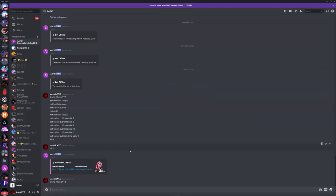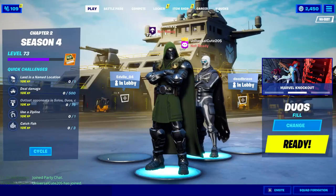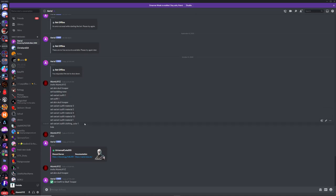Now let's go through the commands. A lot of you were asking about skull trooper, so I'm going to show you how it works. Type 'set skin skull_trooper' and it will instantly become skull trooper.